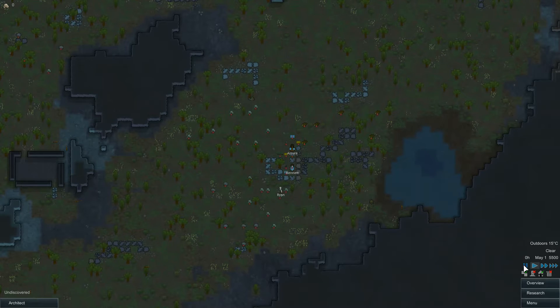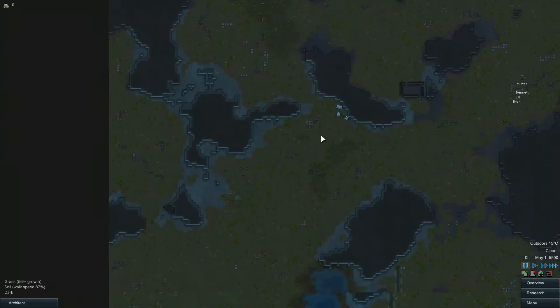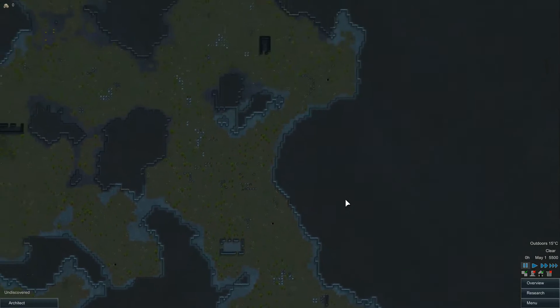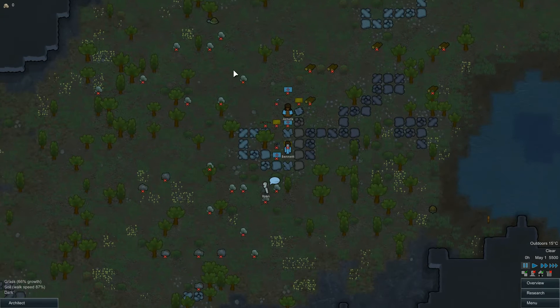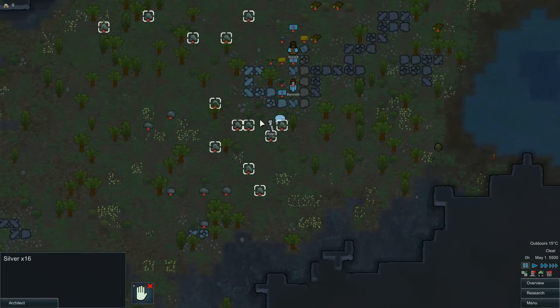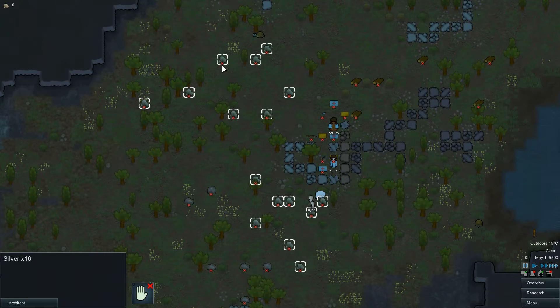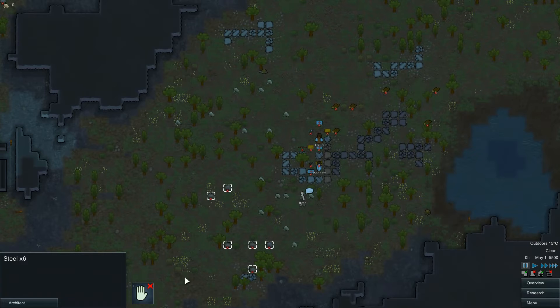So first things first, I'm going to want to pause the game. That way I can take a look around my surroundings and get an idea of what the map looks like. So here we've got the items that kind of spawned with us. This is silver — it's kind of like the currency in the game. Right now we can't pick them up, so I'll click that and now we can. Here's some steel, so metal — a basic building tool. Wood, very important. And there's food, some medicine.